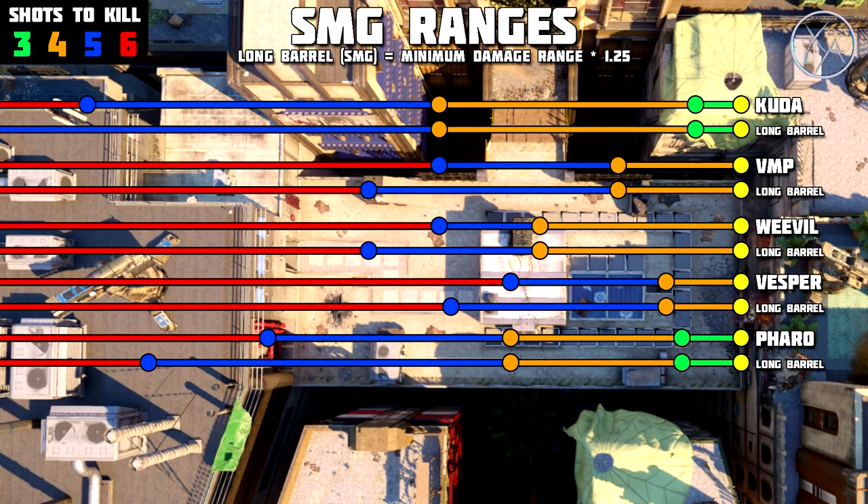Moving on to the Faro, the five shot kill range is the only range that's changed and it is changed by quite a bit because it's a large number increased by 25%. But a big thing to consider is it's a four round burst SMG. So at this range it's still going to be a two burst kill assuming you hit all your shots. It might help you in some situations where you miss just the right number of shots within a couple bursts, but it doesn't increase your one burst kill potential at all, and technically it doesn't increase your two burst kill potential either. Long Barrel on the Faro is a completely wasted point.